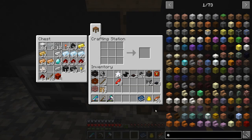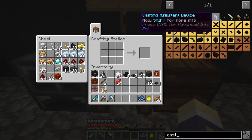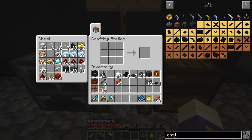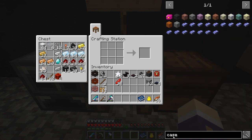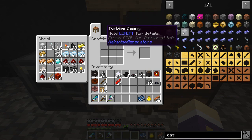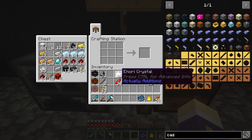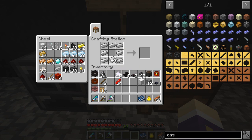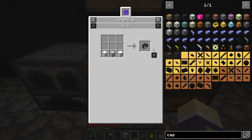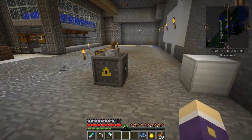I ended up reading the book and it's pretty simple. I need a casing — boiler casing, conductors casing. Let me make the blocks needed — I need to make another one quickly. This recipe makes 32 of them, so that's not bad at all.